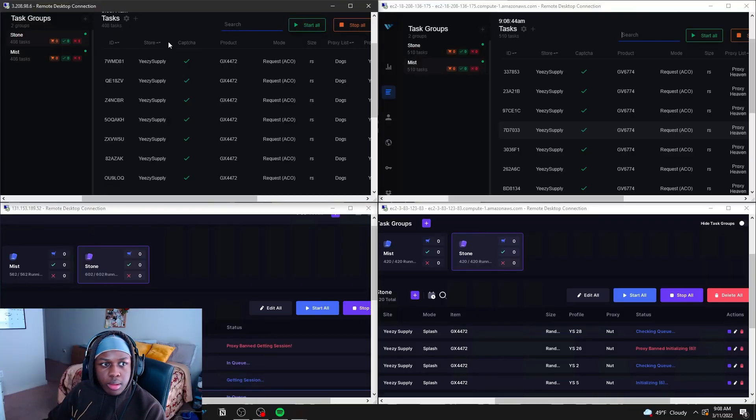Now let's talk about proxies. I've been using residential proxies and ISPs every single drop — you should always have a combination of both whenever you can. It's hard to give you an idea of which is better because I use so many different providers. I'm running more tasks on Resis because I have more IPs, versus ISPs where I only have a set of 25 to 50 per drop. One of the reasons I say use a mix is that sometimes the firewall will favor Resi proxies more, and just in case one of them doesn't work, at least you have the other ones to fall back on.